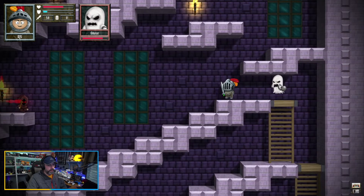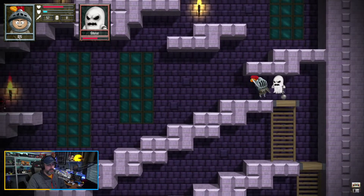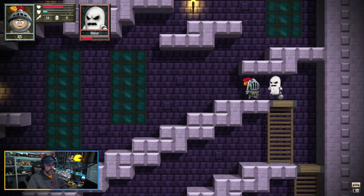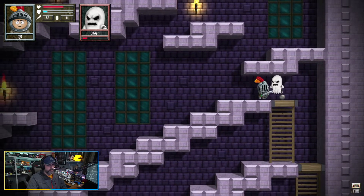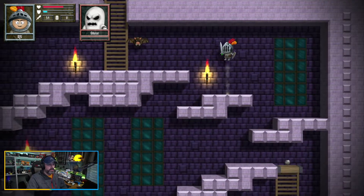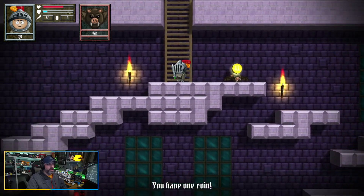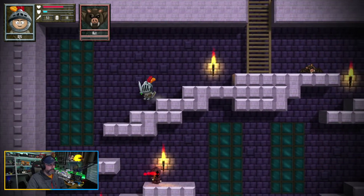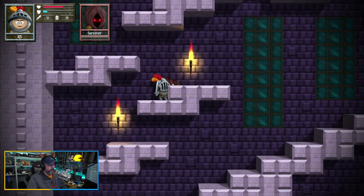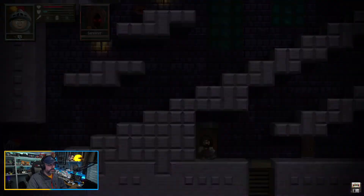He's swinging his ball and chain at me — you better back off, son. I'm King Lucas. You jump without even pushing the jump button — just by pushing up, you jump. We killed that sorcerer. Let's go this way.